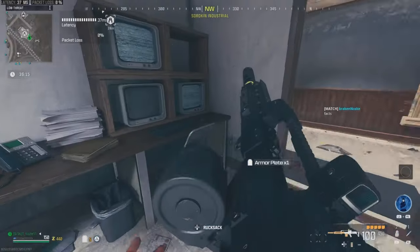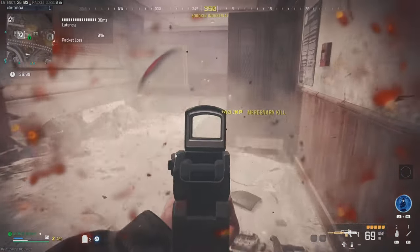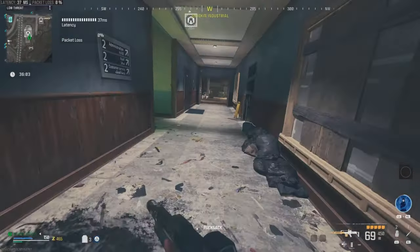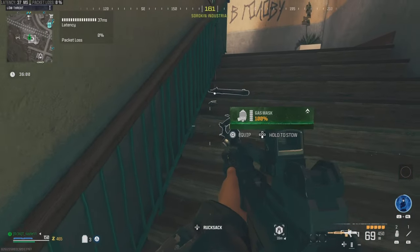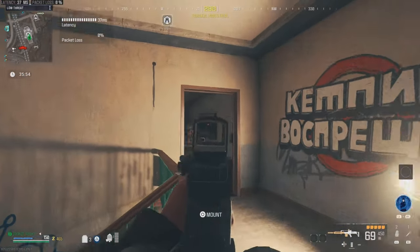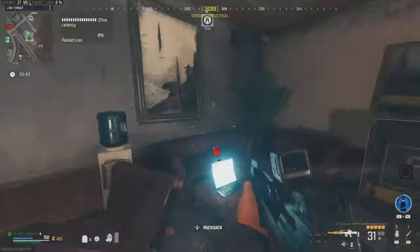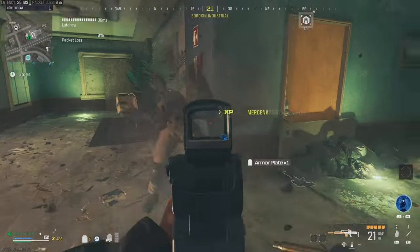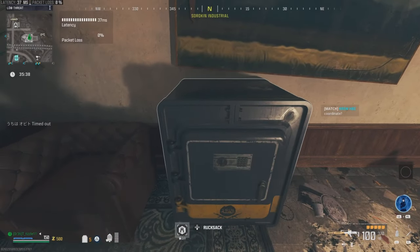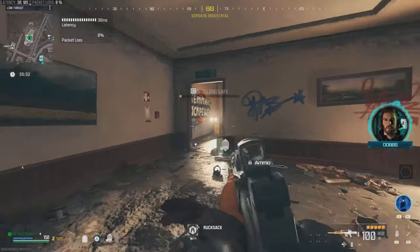We are in the stronghold now. The whole point of the stronghold is to look for the three-plate vest. Be extremely careful of the melee guys — even with full plates, they can almost one-shot you. When killing mercenaries, look on the ground and see if you can find a gas mask, hopefully a durable. The one thing you're looking for in the stronghold is the safe. Clear out all the mercenaries in the area, then hold square to open the loot chest.